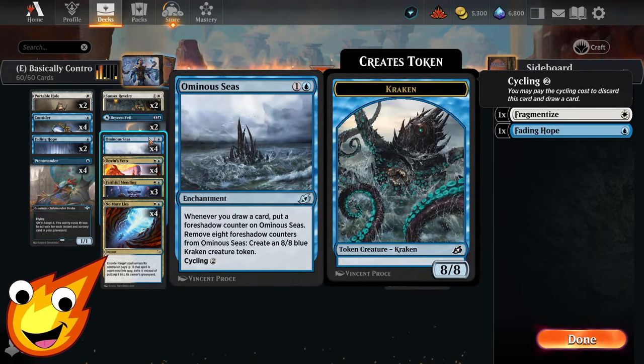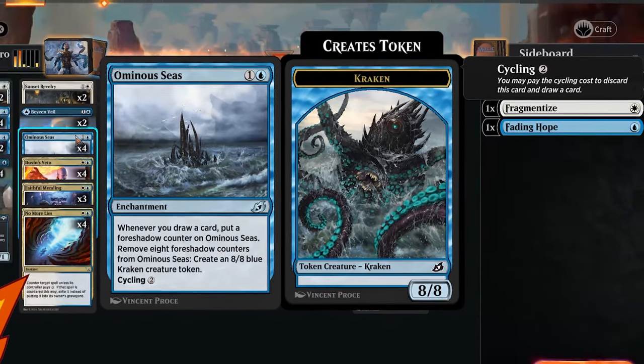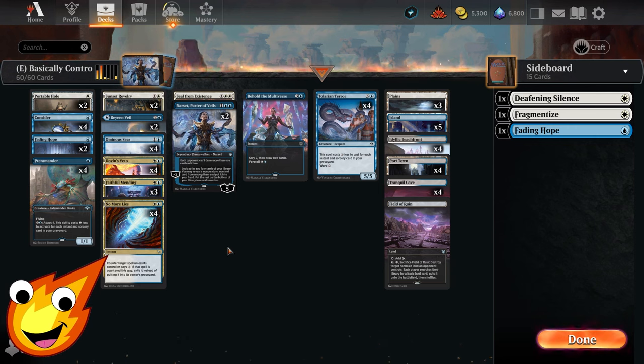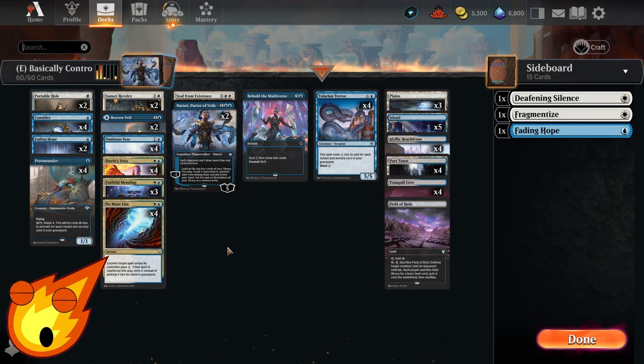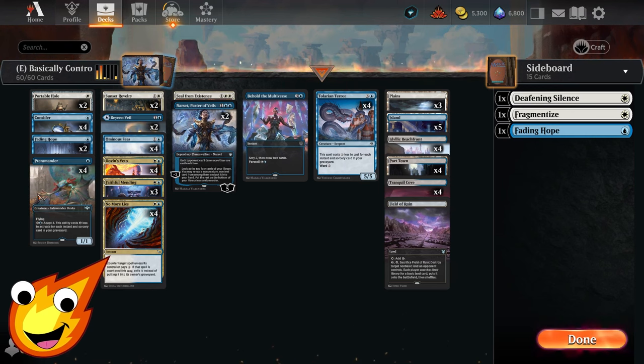We also have another type of creature that's not one we cast but is part of our game plan and win condition: Ominous Seas. This is a two-mana enchantment that reads: whenever you draw a card, put a fathom counter on Ominous Seas; remove eight counters and create an 8/8 blue Kraken creature token. It also has cycling for two. As the game progresses, we'll keep drawing cards and generating Krakens to smash through our opponent and get to victory.